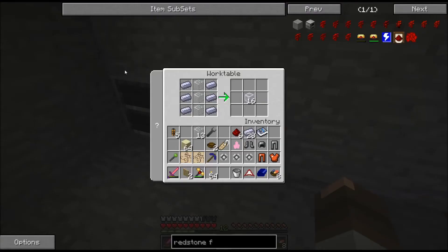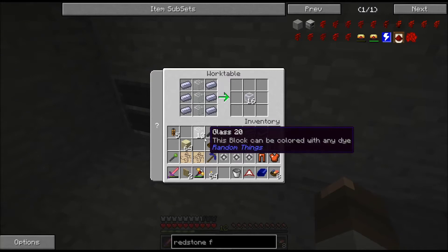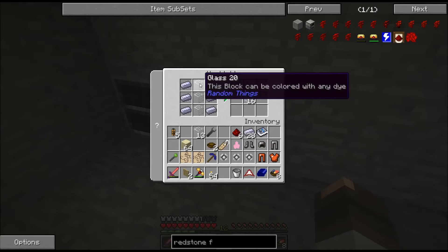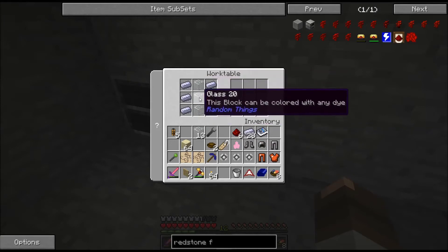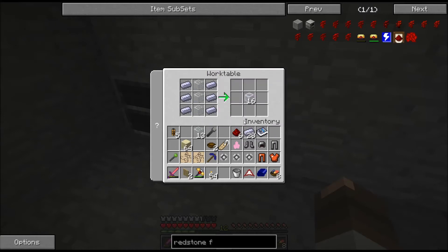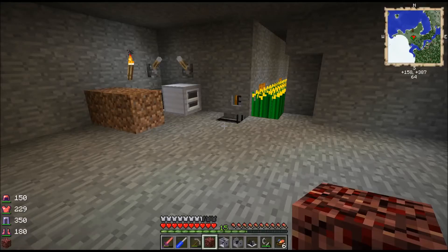Hey guys, just a quick point to note. Before you start making a bunch of stuff — I made a bunch of clear glass, but apparently the work table for RotaryCraft doesn't use the clear glass, or basically the ore dictionary to fill this. So you need normal glass. I'm sure you figure that out quick, but just a heads up so you don't go making a bunch of glass and go 'oh man, I gotta find some more sand.' Okay guys, back in a bit.